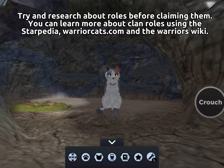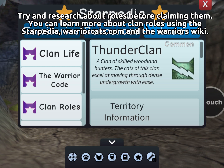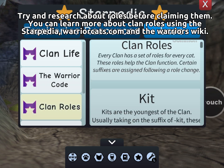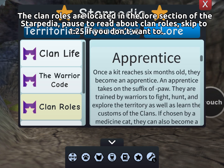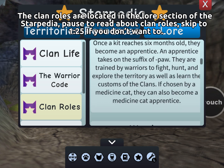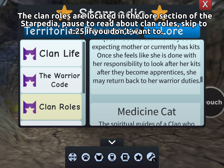Next up are roles. Try and research about roles before claiming them. You can learn more about clan roles using the Starpedia, warriorcats.com, and the Warriors Wiki. The clan roles are located in the lore section of the Starpedia. Pause to read about clan roles, or skip to 1 minute and 25 seconds if you don't want to.